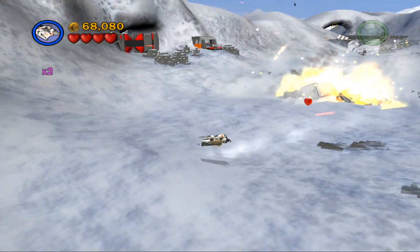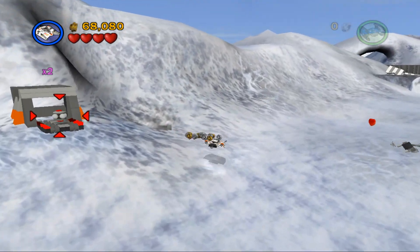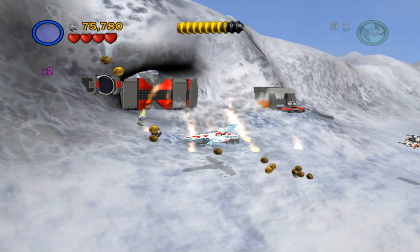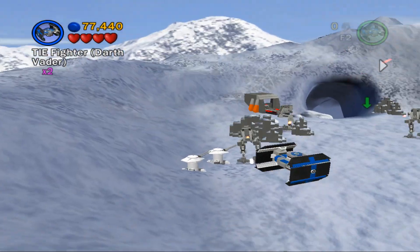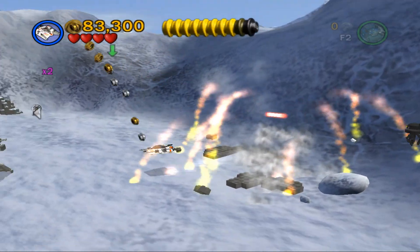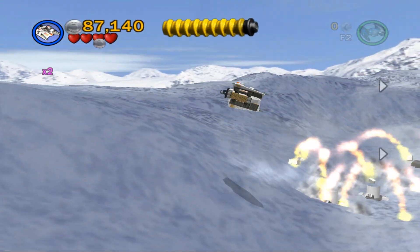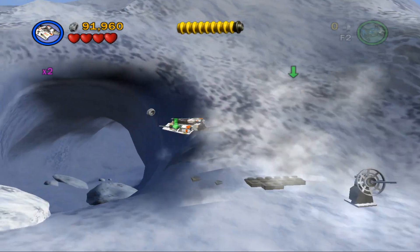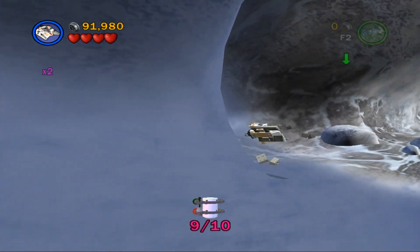There we go. Make sure you actually fly through that with the TIE Fighter, cause that door can close. I think it actually does that in the complete target — I don't know if it does in this game. Don't worry about towing the bomb just yet. We will have to come back for it, but we're gonna go on ahead and grab the main kit.